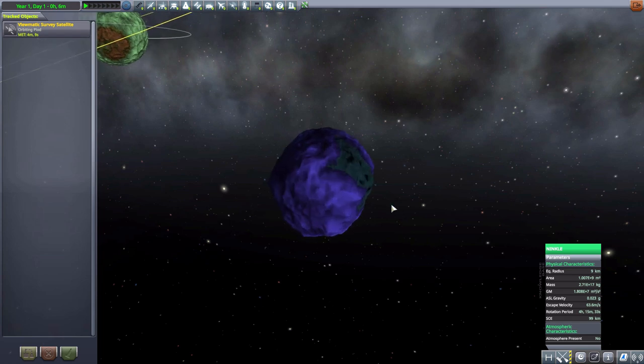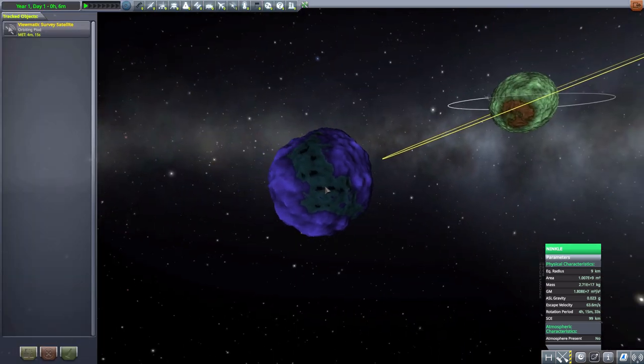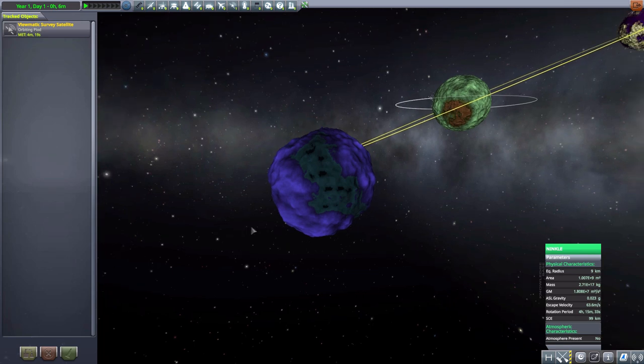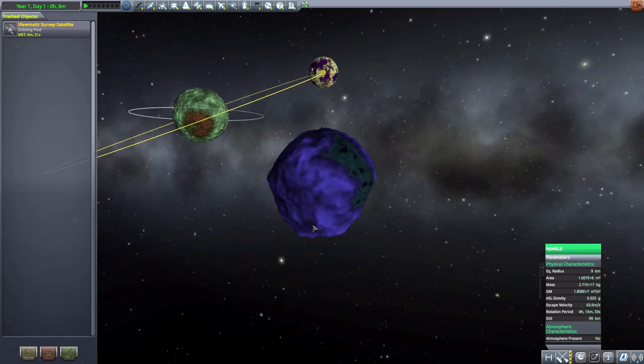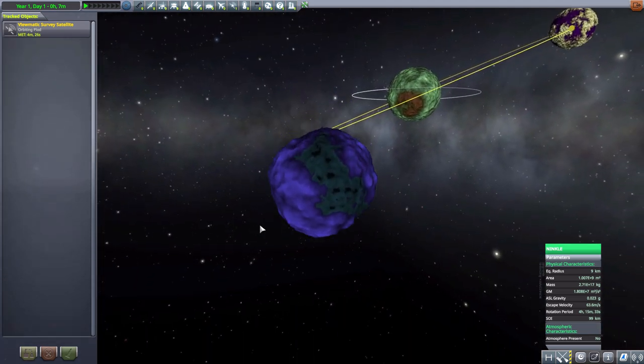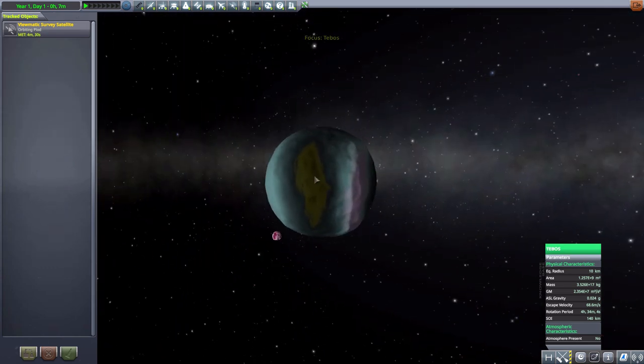The next moon we have is Ninkill, and this is a tiny one at nine kilometers in size. Again no atmosphere, fun coloration — probably one of the smoother celestial bodies added in by this mod, not quite as large mountains as the others, but overall just a nice purpley-blue ball.